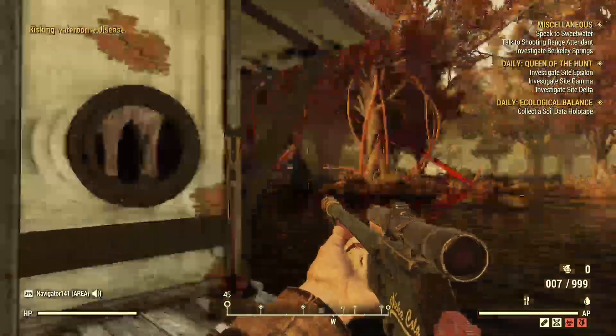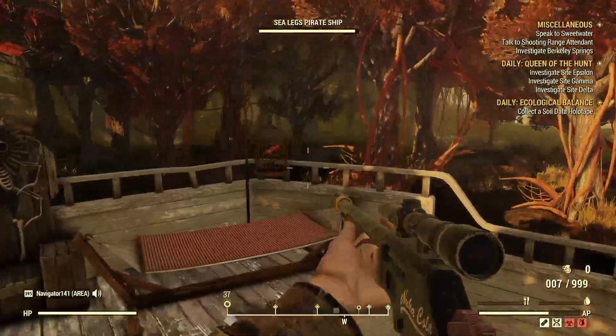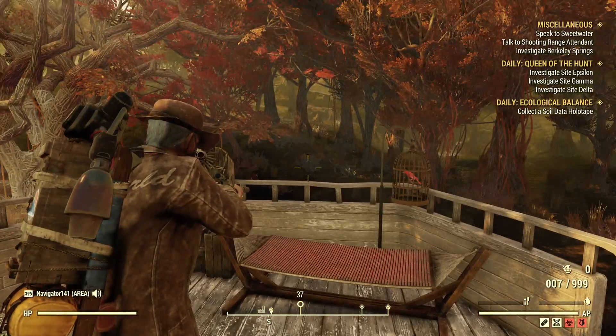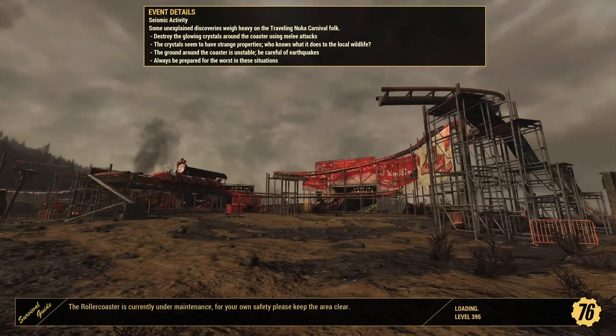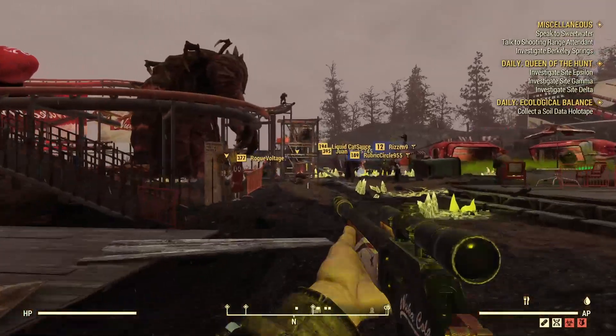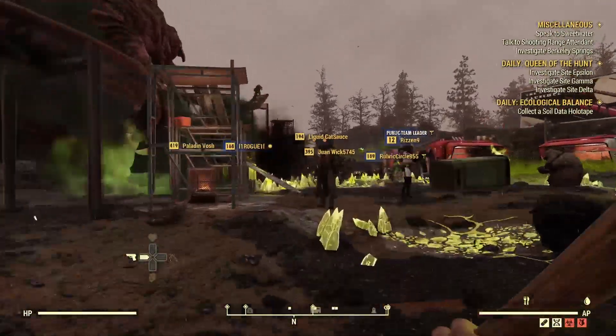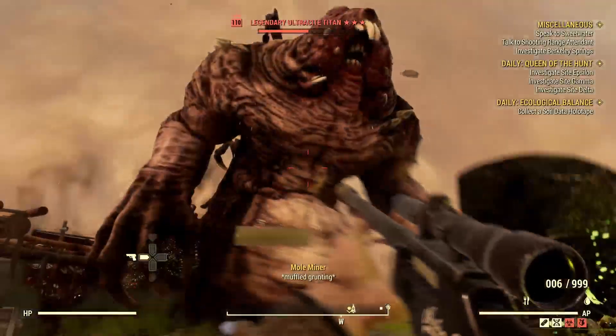You can kind of switch them out for whatever you want to use. If you want to put your perks in Agility and go with Gunther's Big Iron, something like that, or even one of your own weapons, you are free to do that. Let's go over to Seismic Activity and we will try this out. I will show you why the Molrat Bat is actually very useful in this event — it's just useful to have a melee weapon for this boss battle because of the Ultrasight Shards or spikes that you have to chop down.